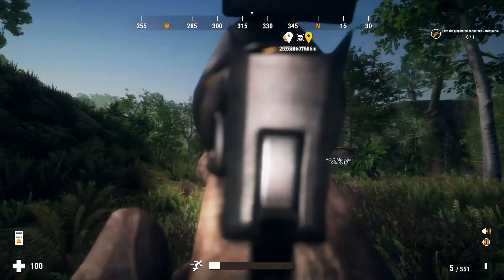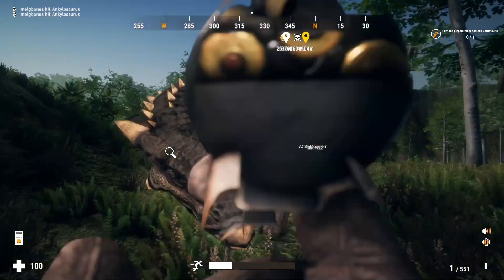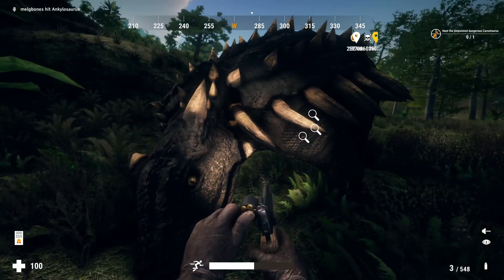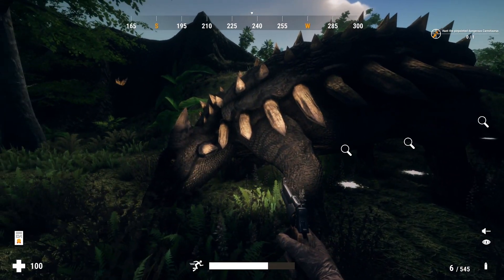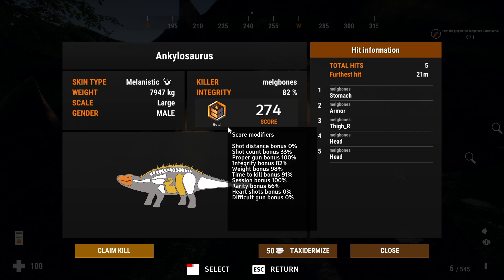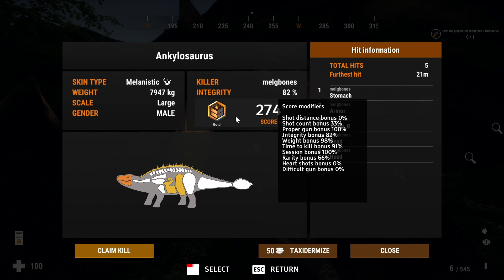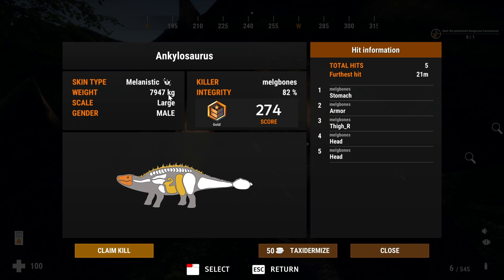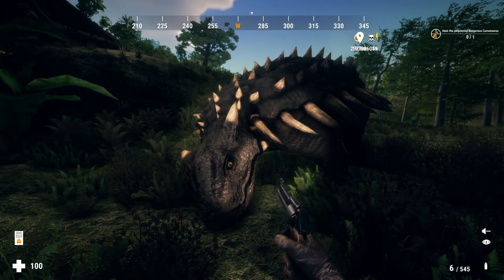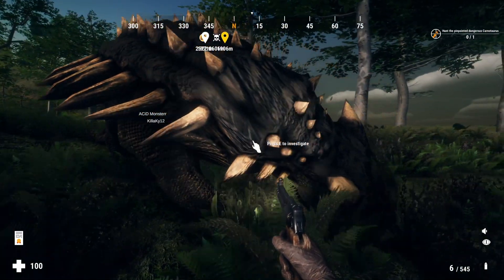Whilst on my way to do that contract, I ended up finding this ankylosaur. I shot it because I didn't want to get attacked, and after killing it I thought it looked really really dark in comparison to a normal anky. I pick it up and it's a melanistic — I was super happy to get this, a melanistic gold. I think maybe it also had a chance at being a diamond because I only got 82% integrity, and it was a large melanistic male. Maybe with better hits it could have been a diamond.